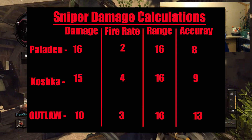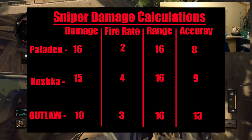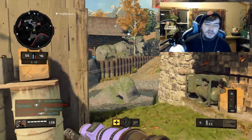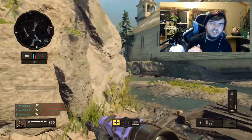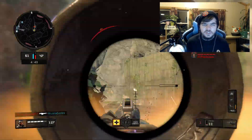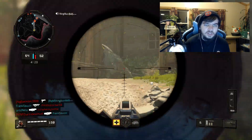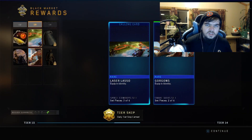Sniper rifle list: Paladin HP50 — damage is 16, fire rate is 2, range is 16, and accuracy is 8. Your centering has to be really on point to be accurate with it. The fire rate is 4 and it's a little bit more than the Paladin. All the ranges are the same — they can go long, medium, short range. The accuracy is 13 and Koshka is 9. It sways a little bit whenever you shoot. The max value is 20 on most of these snipers. Koshka damage is 15, almost the same as the Paladin. With laser sight on it, it is phenomenal — a go-to gun if you want to get kills and clips. Let me know if this helped you guys with the class setups.